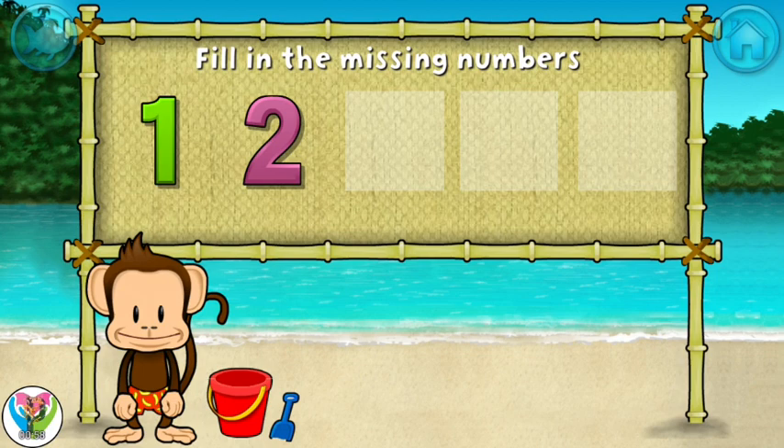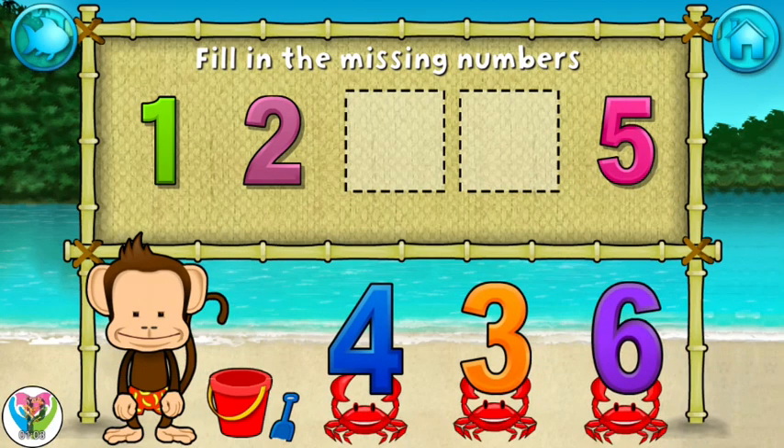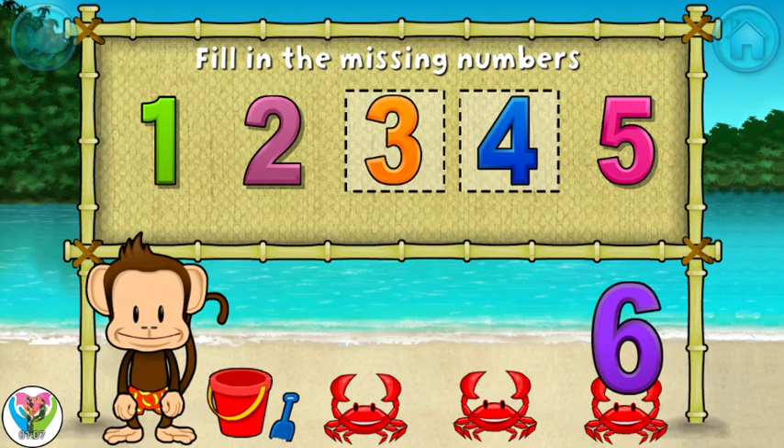One, two, five. These numbers are in order. Fill in the missing numbers. Three — you're doing great! One, two, three, four, five. Nice!